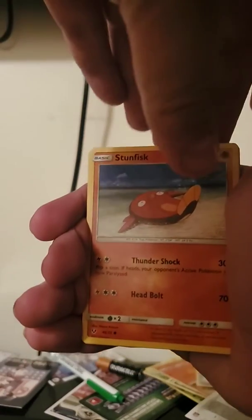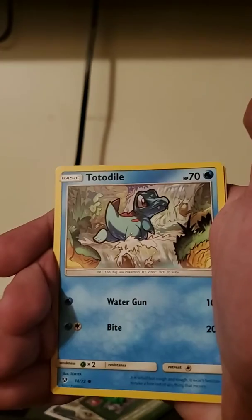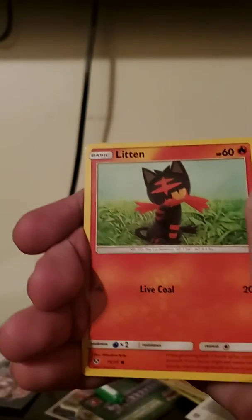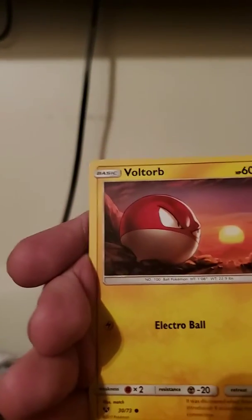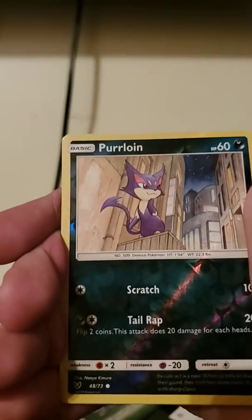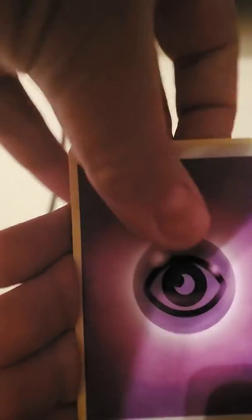We have Stunfisk, Toadown, and if you guys can see — put them on. Poliwrath, Poliwrath. Keldeo. I'll take that for sure, I don't have that one yet. It's not a shiny. Are the shiny ones in the back? Let me know if the shiny ones are in the back, because I'm not sure. I haven't bought this for a while.